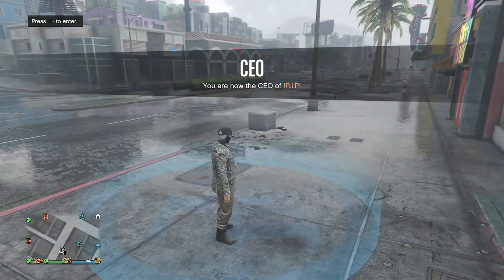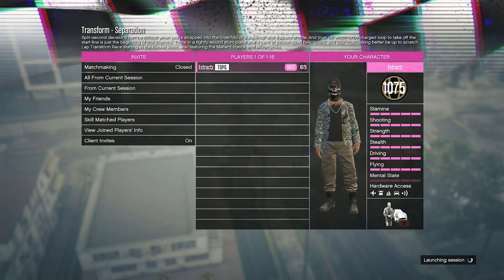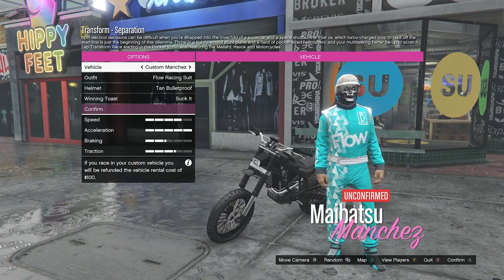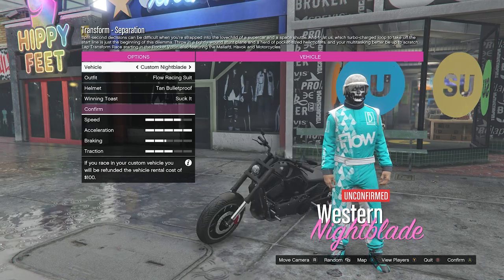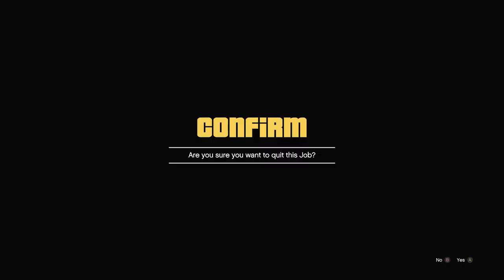Once you're wearing the warlord outfit, put away your interaction menu, walk into the blue circle, and press right on the d-pad to enter. After you enter the job, you don't need to change anything — confirm the settings and launch the job on your own. Then scroll through the motorcycles for at least a few seconds — it doesn't matter if they are yours or stock — and then just quit the job.